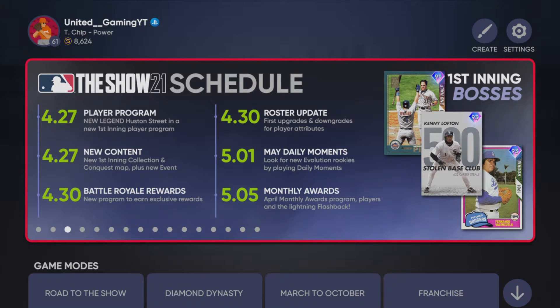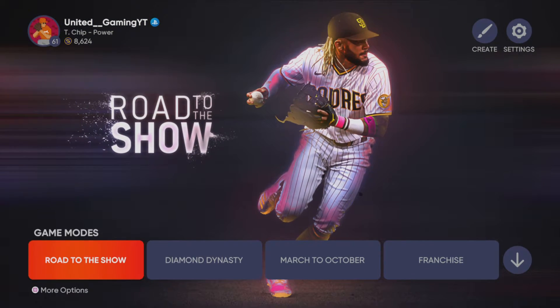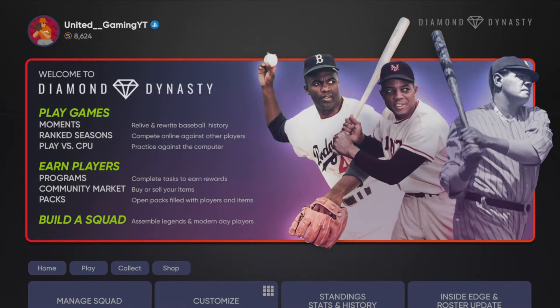On May 5th we're going to be getting the April monthly awards program, and it looks like the lightning is going to be a flashback. That's a little disappointing. The 30th is going to be Friday, the 1st is going to be the day after for those daily moments. So let's go into Diamond Dynasty and take a look at some of the new cards that dropped today.